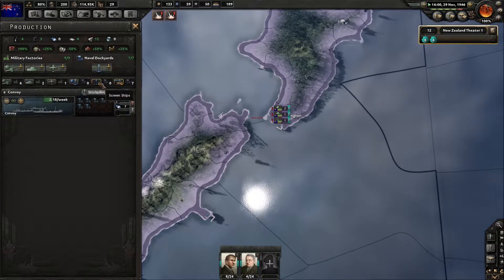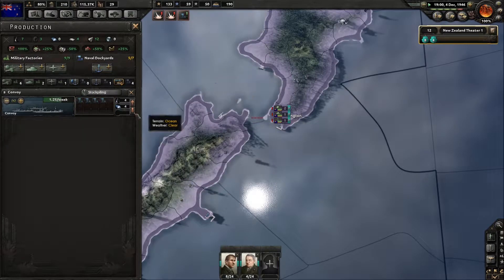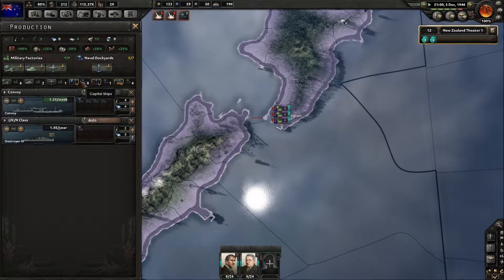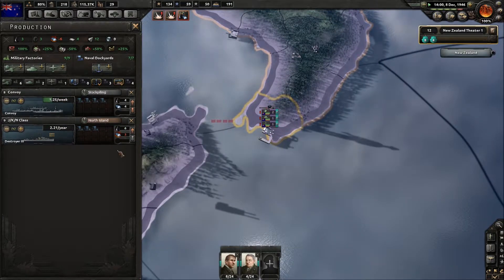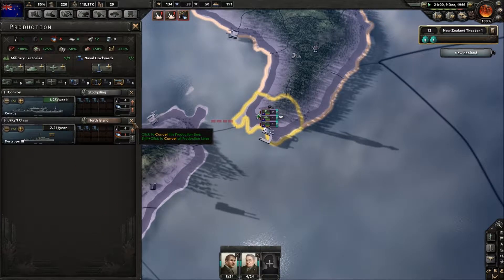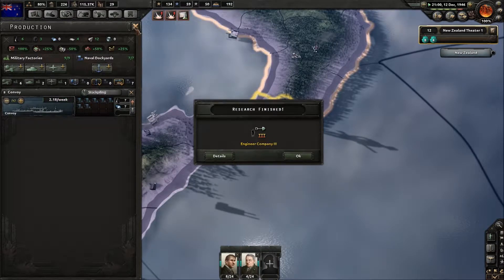Let's cut that off. Convoys — we've got tons and tons. We might knock that down a little bit to two a week. We're going to get another destroyer — actually, change that to submarines. We really don't need more ships.